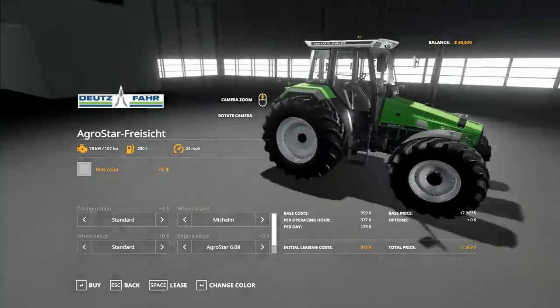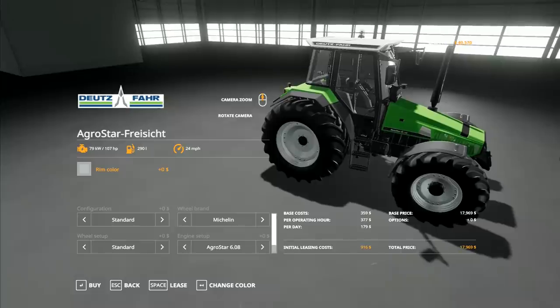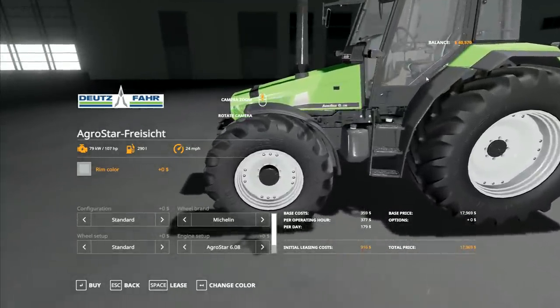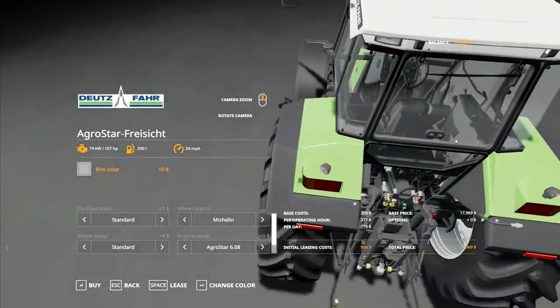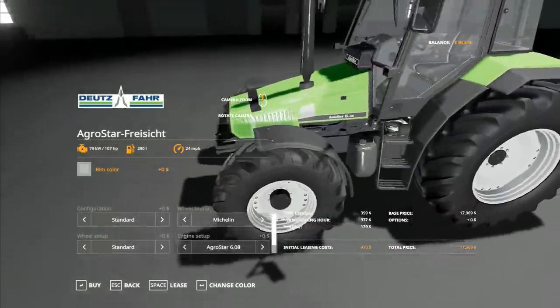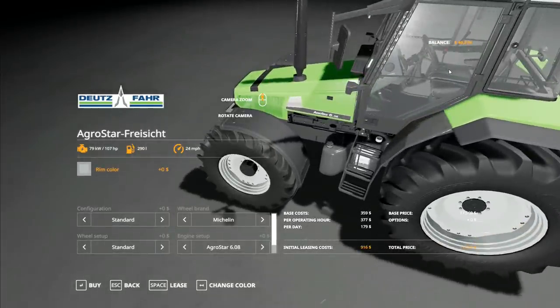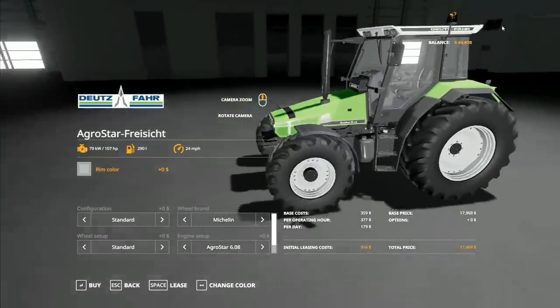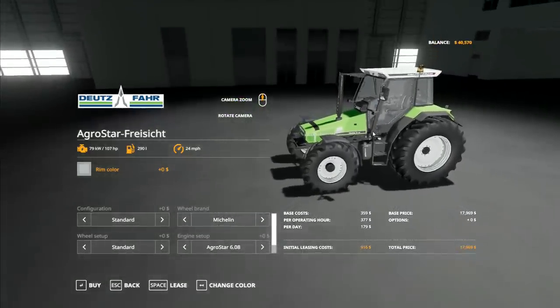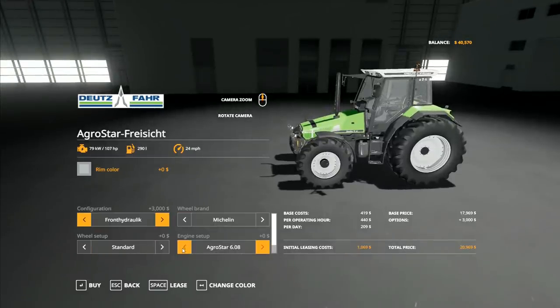We're now going to have available an air-cooled, high-visibility Deutz-Fahr Agrostar Friesicht. I've used one of these before - this is the exact tractor that I use, right down to the same pattern on the seat. All of the controls are identical and it brings back a lot of harsh memories. I didn't like this tractor at all. It's my least favourite tractor I ever drove. It is now available up here in the mountains. We can have front hydraulics and a bigger engine if we want - that would take it up to 143 horsepower, but we can leave it at 107 to start with. We can upgrade the engine later on.